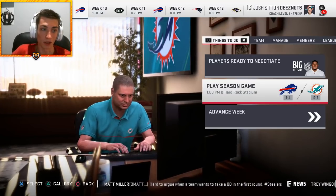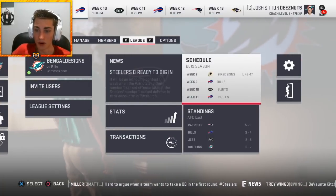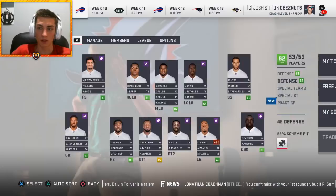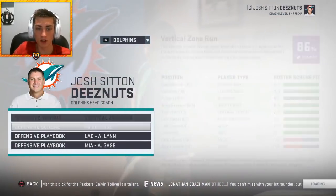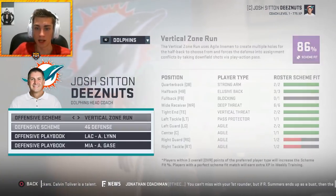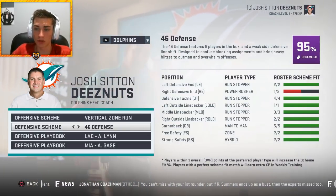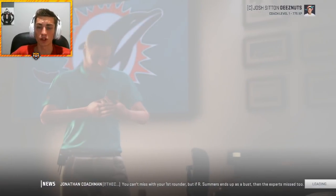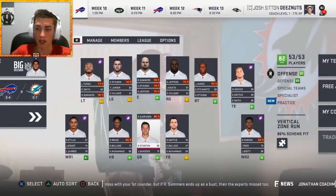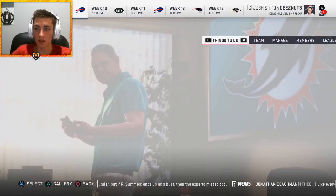Zero and seven. We haven't won a game. I wonder if there's a better scheme fit than the 4-6 — but we're at 95% already. It's just the right end position that doesn't fit, and I don't know if 100% scheme fit would even do that much. Offensively things are not going well either. Bobby Wagner is an impending free agent — got to re-sign him, along with Chris Jones, Kenyon Drake, and Devontae Parker.